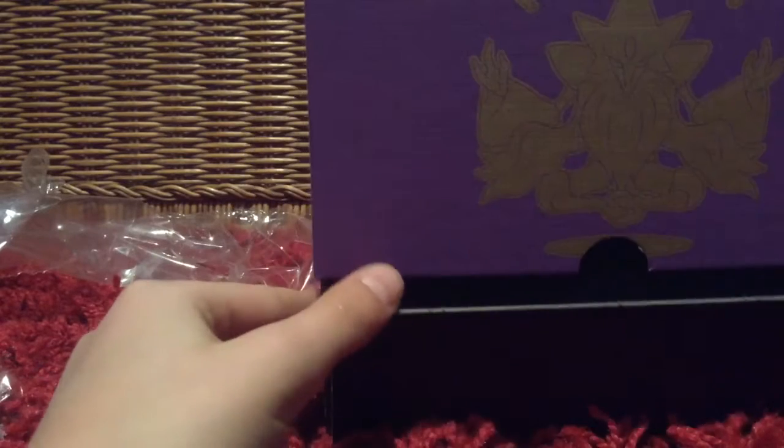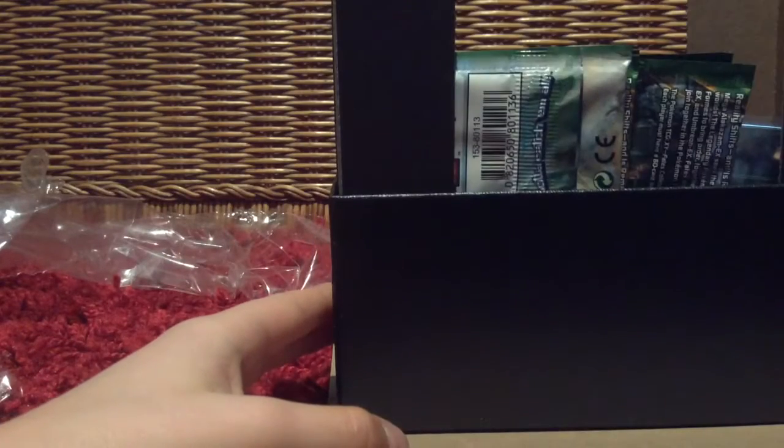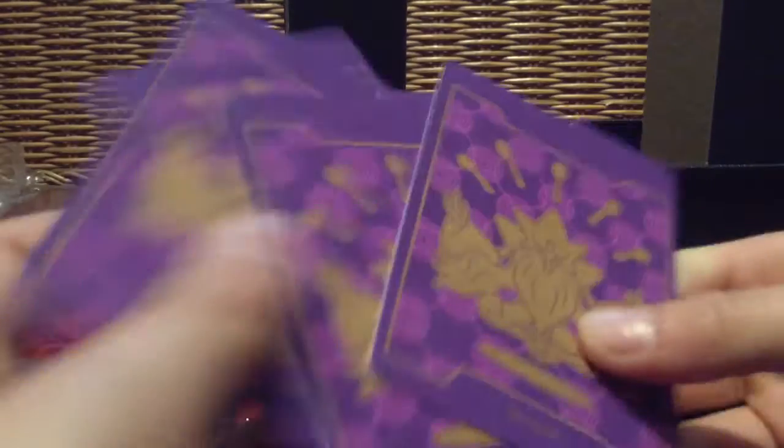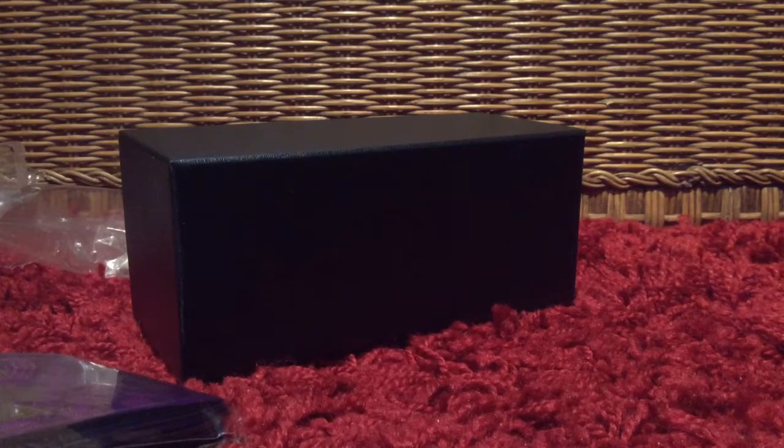What we've all been waiting for is in the box. Okay, so I got the top off. We got our eight booster packs, our energy cards, our card sleeves with Mega Alakazam, the separators, the cover card, dice, and the coin flip items. Now let's get into the booster packs.